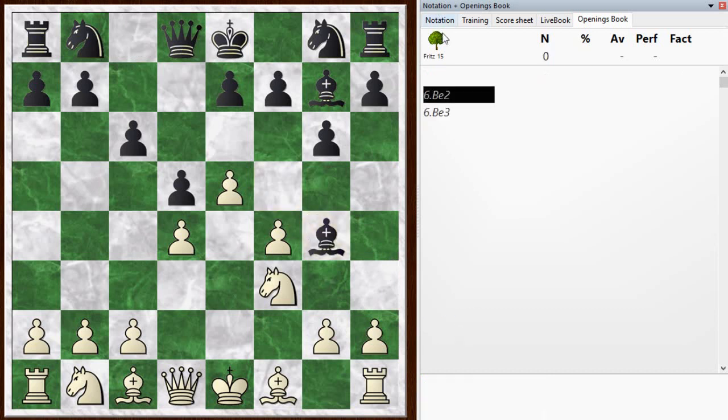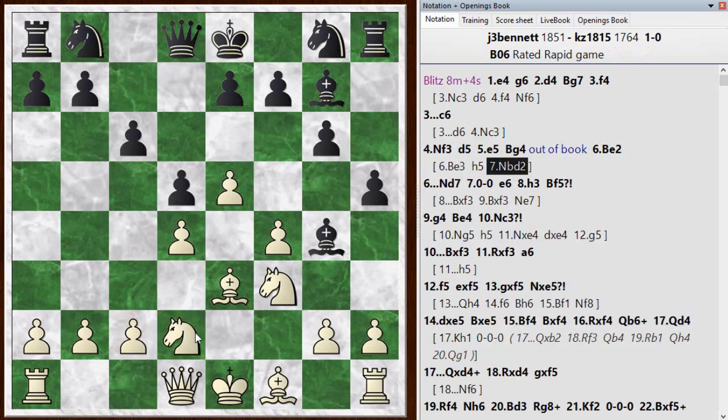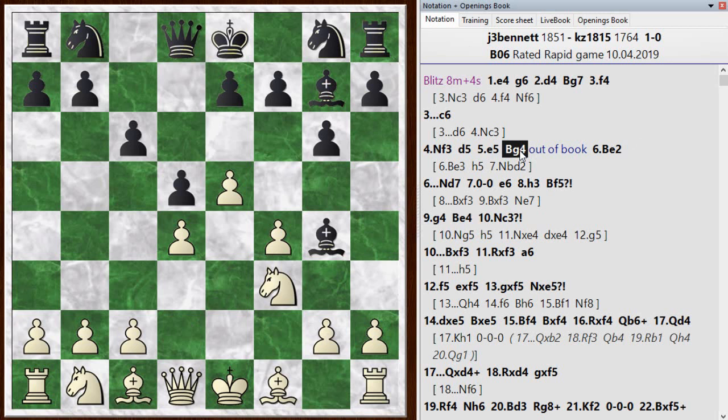Anyway, he went bishop g4. The chess engine gives white a really huge advantage here — engines generally really like the extra space in these positions. The engine didn't much care for my bishop e2 move; it liked bishop to e3, and h5 for black gaining a little space. Knight bd2 is suggested, with one idea being to castle queenside, move the queen out of the way, get the king on the other side, and then push the pawns forward and tear open the kingside. Bishop e2 still keeps an advantage to white, but not as big.